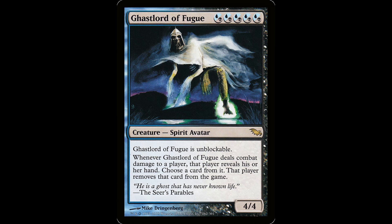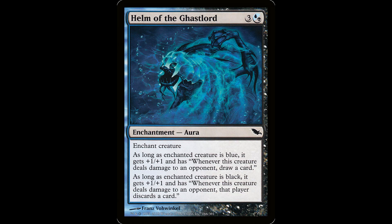The whole thing with these guys is they make appearances in the Seer's Parables and this massive poem they did. This guy is a ghost that's never known life — makes sense, it's a pretty bonkers ability. None of these are legendary, so if you wanted you could neuter everybody at the table if you cloned it or gave it myriad somehow. I love the flavor on this guy — just a straight specter. It looks like he's washing his ghost hands on a mountain. A fugue state is when you go walking around with no memory of what you're doing, which is basically the last 25 years of my life. His enchantment is three and a hybrid Dimir for an enchantment aura. As long as the enchanting creature is blue, it gets plus one plus one and has 'whenever this creature deals damage to an opponent, draw a card.' As long as the creature's black, it gets plus one plus one and has 'whenever this creature deals damage to an opponent, that player discards a card.' This is just a murloc rocking the ghost helm. On an evasive commander, this enchantment can put in some incredible work.